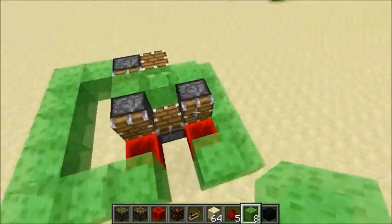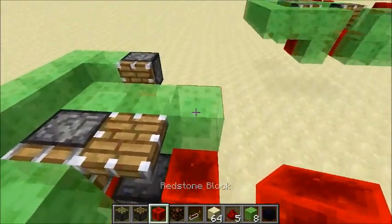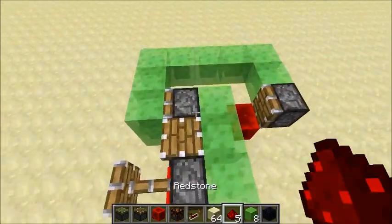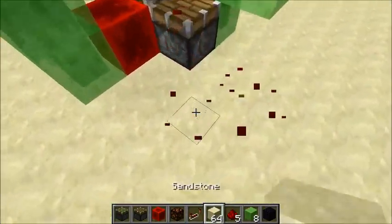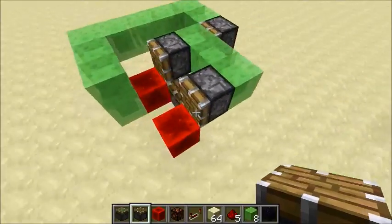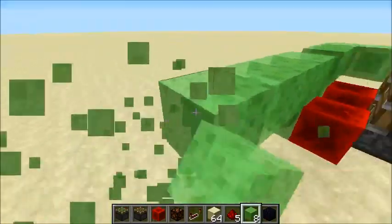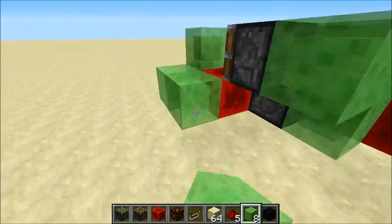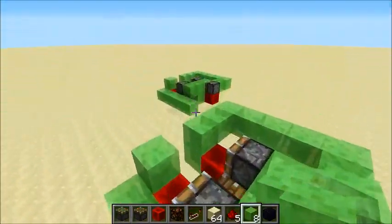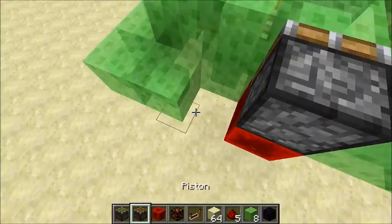What I did is I duplicated this piston over here. It's the same design as over here with the same redstone block and a normal piston over here. Now I have a lot of space to add slime blocks over here, and that's just what I did. I went around the back like that, and then connected a piston over here, which will just work in the same way as the other one did.